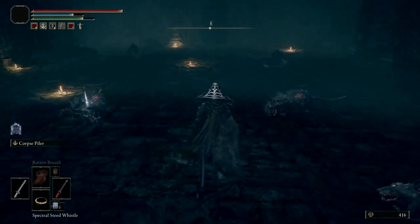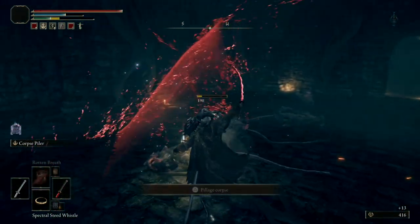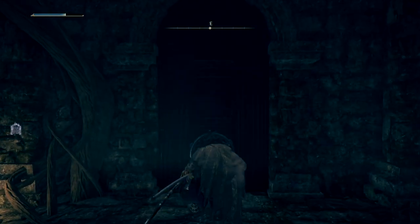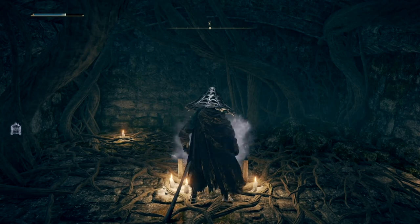From here, all that's required as far as fighting goes is to clear the basement area of a handful of rats in order to open up the closed door that the chest is behind. If you're having issues fighting the rats, you can always draw them back up the stairs and fight them out in the open. After turbo-ginsuing the last few diseased rats, we'll pull open the door and willingly spring the trap by opening the chest.